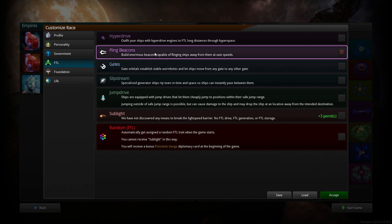So there are fling beacons — you go to the beacon and they fling you somewhere. Hyperdrive, you just fly there. Gates, you travel point to point. Slipstream is kind of point-to-point as well. And then jump drive — you jump within a range, you teleport essentially. It's pretty cool. And then there's sublight, which means you go the slow way — takes bajillions of years to get everywhere.